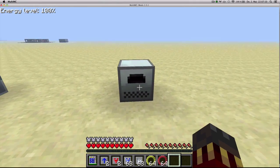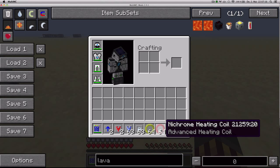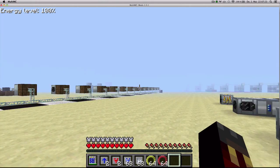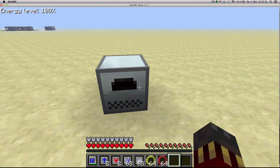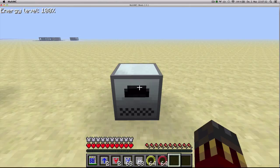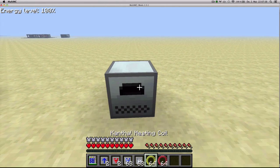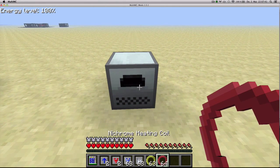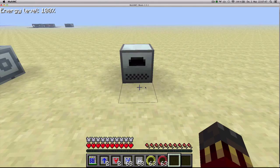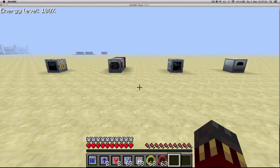Lastly, there are some heating coil upgrades — the Kanthal heating coil and the Nikron heating coil. As you saw in episode 4, you can use them with industrial blast furnaces to give them more heat capacity. But apparently you can also use them with machines like the Automatic Electric Furnace and the Assembly machine. You just right-click with them on the machine and it'll make the machine faster and more efficient. Those are the GregTech upgrades — I hope you enjoyed this episode, and see you next time.